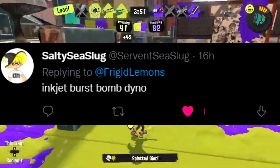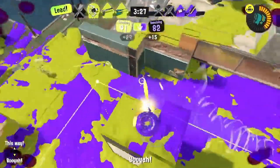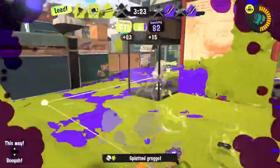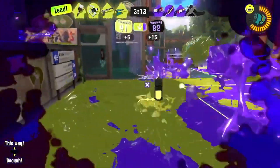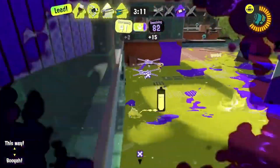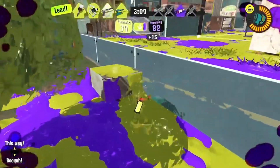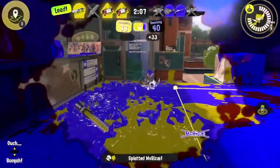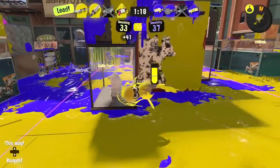A community member suggests Dynamo Roller with Inkjet and Burst Bomb. I've noticed a lot of replies really want Dynamo Roller to have Burst Bomb, and I have to admit that would really help its killing capabilities. Inkjet on Dynamo Roller would also be interesting for the same reason I'd give it Splash Walls — to deal with those backline weapons it sometimes struggles against. I'm all for it.